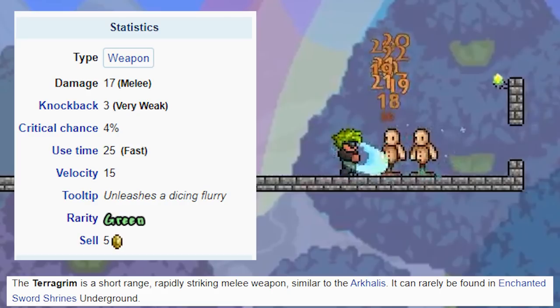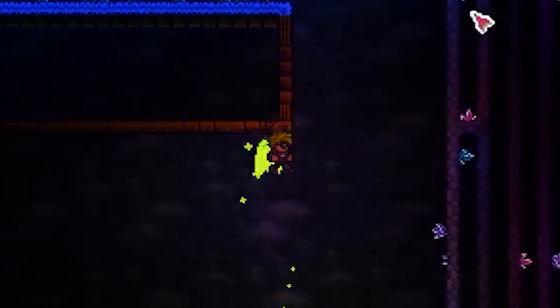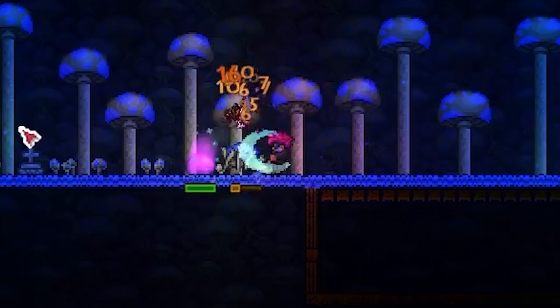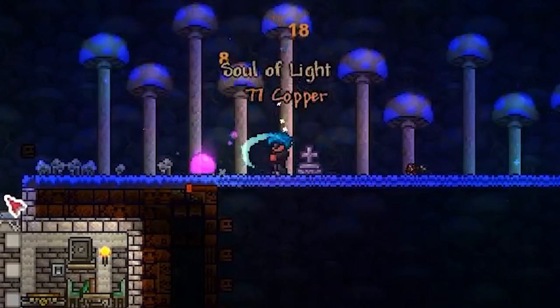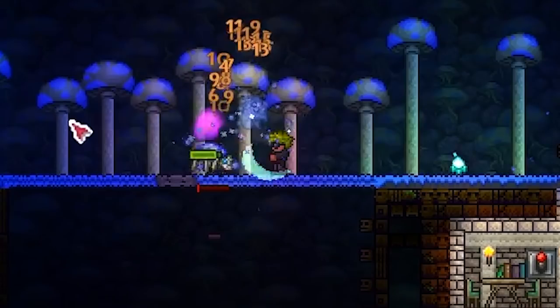Next we have the Terragrim, which is kind of a replacement for the Arkhalis. It's found in Enchanted Shrines, and this weapon is an absolute killer. If you do manage to find one of these early in your world, you're going to be using this for a long, long time. Look at this — it's handling its way with hard mode enemies, which I think is very indicative of how good it is. I'm not even using any melee enhancing accessories and it's still doing a pretty good job of keeping enemies at bay.